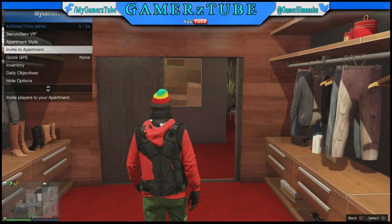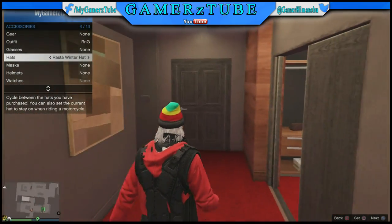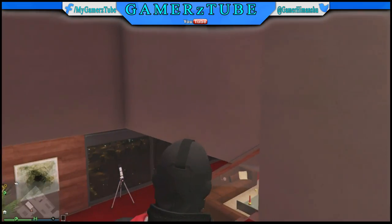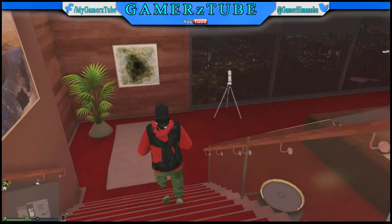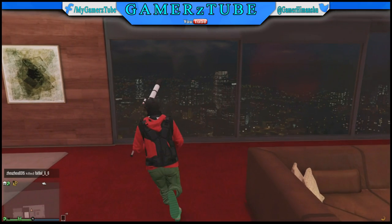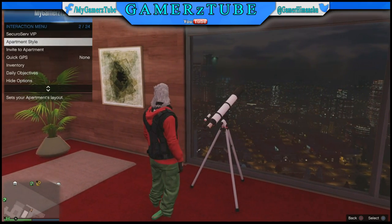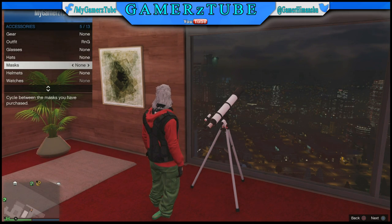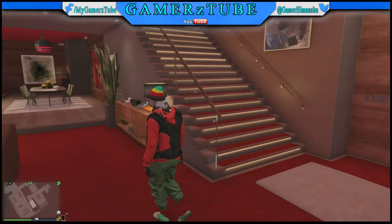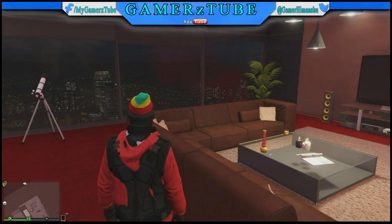Now run to the other telescope and I will show you how to wear this night vision head item on this vest. It is all the same way as you wear a head item or glasses on a mask - all the same way. You need to run to the other telescope, press right on the D-pad, then open up your interaction menu, and then choose the head item which one you want to wear. I recommend this one - it looks cool with different colors at the top.